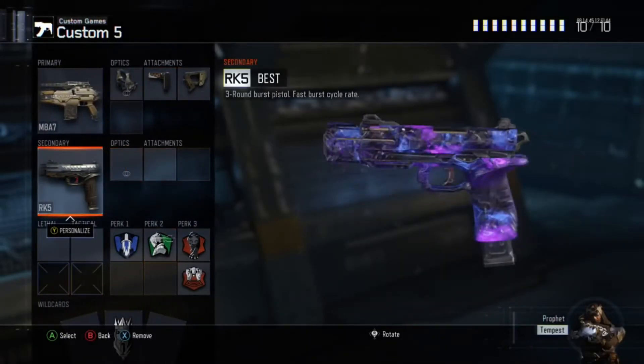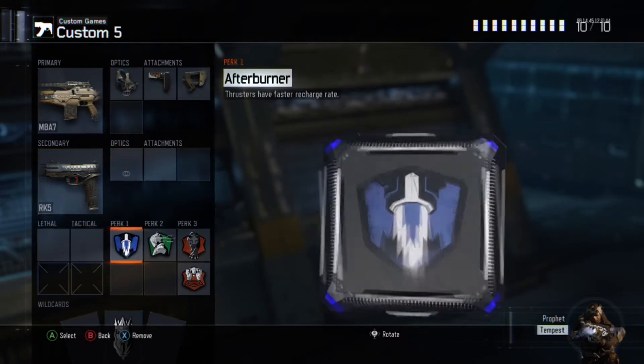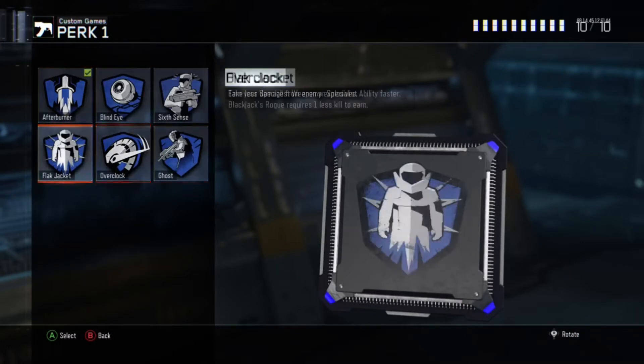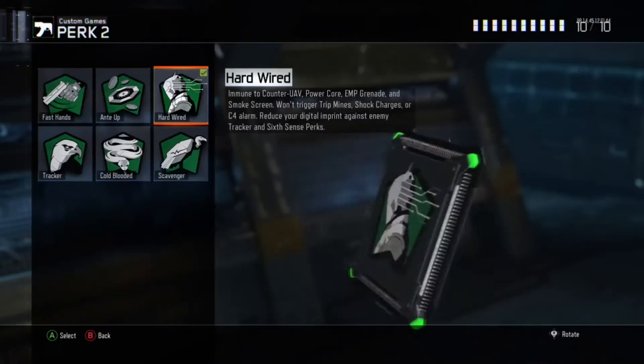For secondary, the RK5 is probably the best pistol in the game. You can swap it out for any other pistol like the Kilo or Marshal and everything like that. I've got afterburner so I can jump high and all that — you can swap it out for any of the others as shown on screen, but in my opinion I use afterburner on every class.